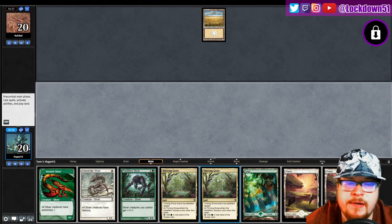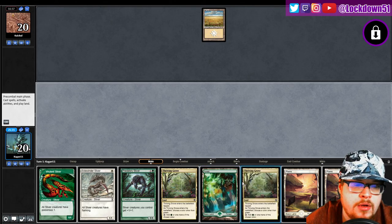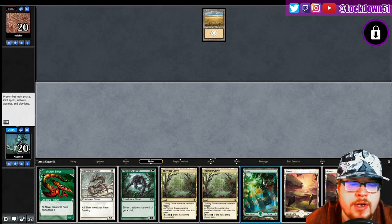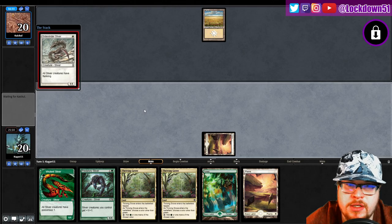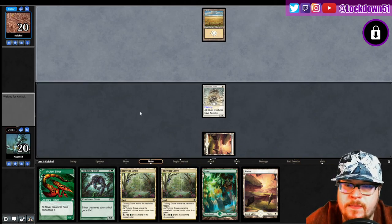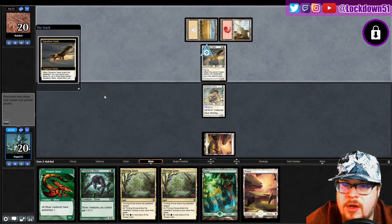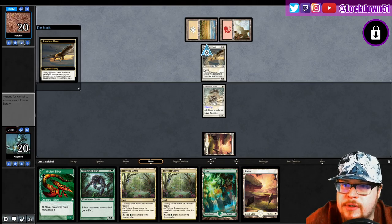We'll see what our draw is — I just want gas. If we get a Gemhide I'll go untap land into a turn one creature and then turn two Gemhide, but it's a lot of land though. Do I want to play Thriving Grove now or just get out a creature? I guess we just want to get out a creature — let's go Sidewinder. We'll wait to play the Thrivings until we find something we need. Might just call red just in case we draw into Flaring Pain. All right, in come the Squadron Hawks.